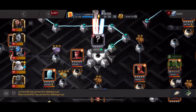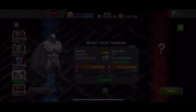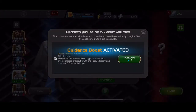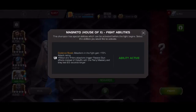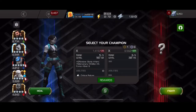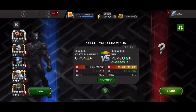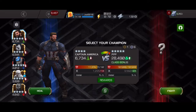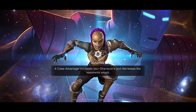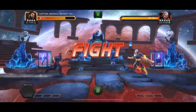Alright guys, welcome back. I want to take a revisit at the 5.2.6 Collector. Someone on my livestream had five-star rank threes and a six-star rank one of Civil Warrior, and had a White Magneto four-star. I said to myself I can't do it live, but let me just go ahead and see what I can do against the Collector with some four-stars.